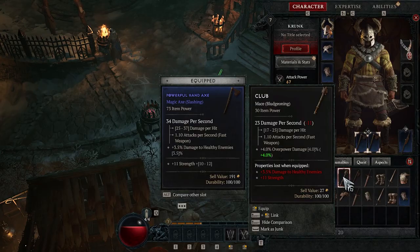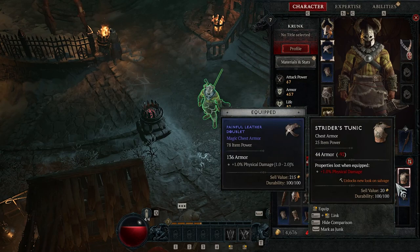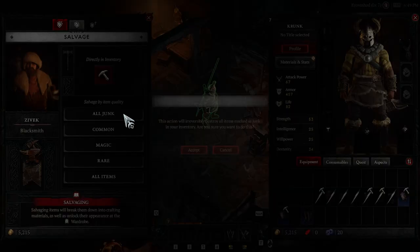Tip number 8: set your items to junk. Is your inventory bursting? To get rid of useless things as quickly as possible, mark all items you don't want as junk — on PC by hitting Space. You can quickly sell it to the merchant by right-clicking. However, we recommend recycling the junk at the blacksmith to get the necessary crafting materials for your future game.